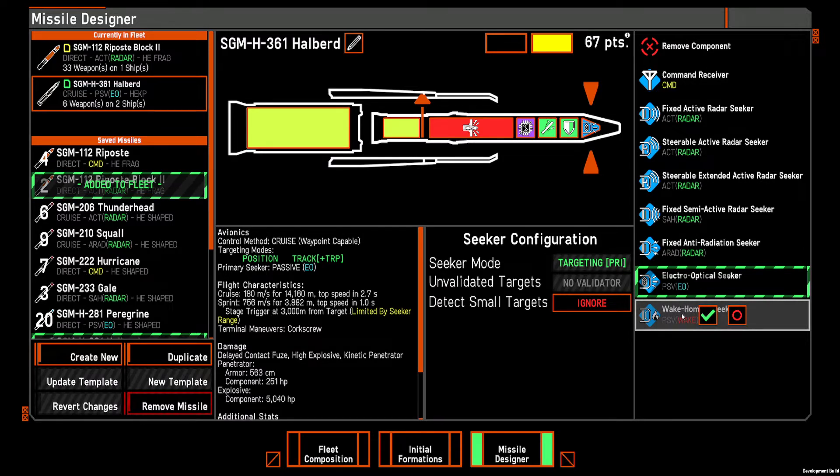Last but maybe not least, the wake-homing seeker is the infrared one that locks onto the ship's engine trail. If the ship is moving, it's more likely to have a big engine trail, and if you're firing at the aft part of the ship it's more likely to see that part as well — so it's going to go after the ship's engines, basically. It will still lock onto the ship if it's not moving, but it just has a much smaller signature.